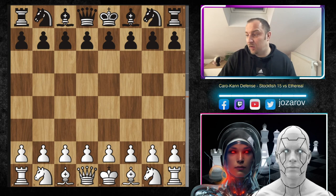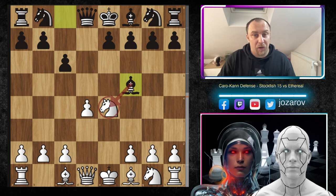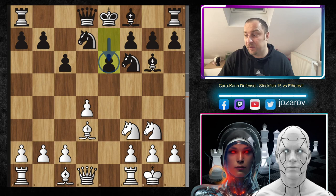Stockfish opens with e4, Ethereal responds c6 — the Caro-Kann. Then d4, d5, knight to c3, and after d takes e4, knight to e4, bishop to f5 hitting the knight, we have knight to g3 counter-attacking the bishop, bishop to g6. After knight to f3, we're using both knights to attack the bishop on g6. Then knight to d7, bishop to d3, knight to f6, kingside castling, e6, bishop takes g6, h takes g6.